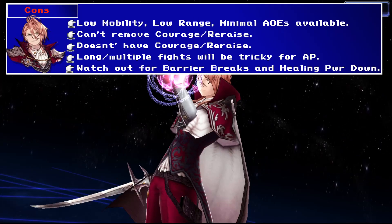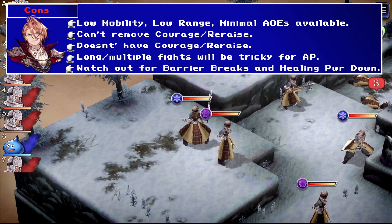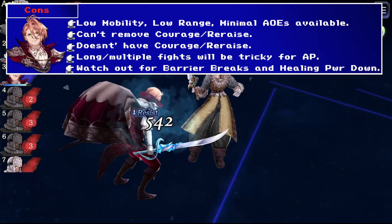Howlett will start the battle with 50% of his max AP, which is an improvement over many units, but he doesn't have access to AP consumption down or acquired AP up. This isn't a major con, but it is something to keep in mind for guild battle. That said, his short attack range may mean he can build up a good store of AP. Watch out for units with barrier breaks and healing power down, as both of those effects will cripple Howlett's survivability.